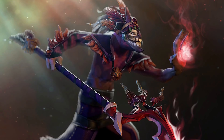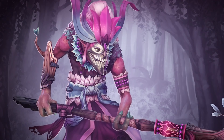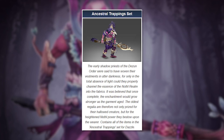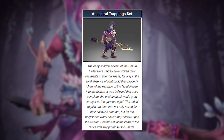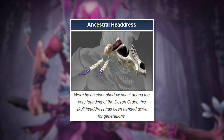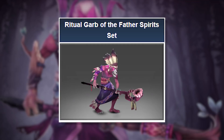Dazzle's voice responses don't provide much more background information, but they do show off his charisma and would fit really well in an RTS. There are a handful of items that expand on his story, starting with the Ancestral Trapping Set. Early shadow priests wove their vestments in utter darkness to channel the Nothal Realm's essence into the fabrics, and the enchantment was believed to grow stronger over time. The Ancestral Headdress was worn by an Elder during the founding of the Dazun Order, and the Ancestral Cloak is granted only to the most skilled of the Order — so yeah, Dazzle's kind of a big deal.